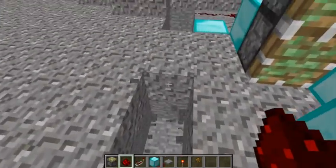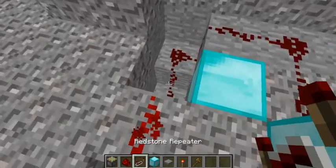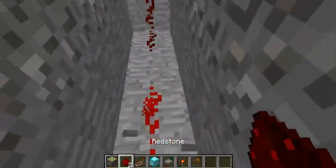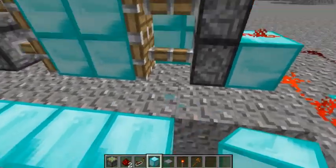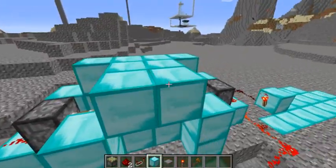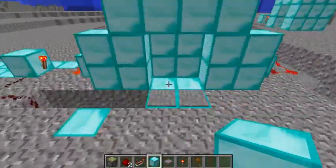I hate gravel. Then run it up — put it into a repeater just there. And then cover this up. Don't do that block. Make your little design of the roof, whatever you want. And this should work.